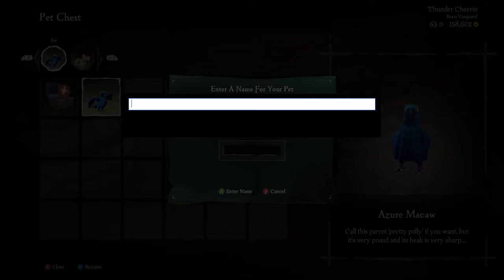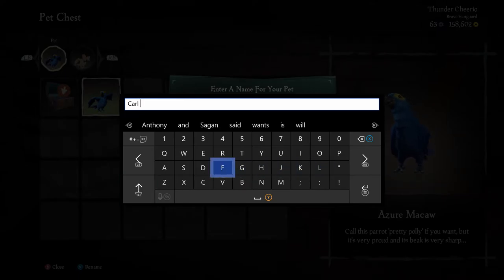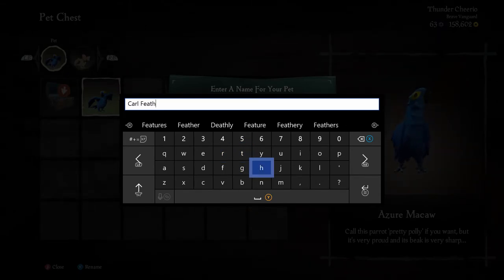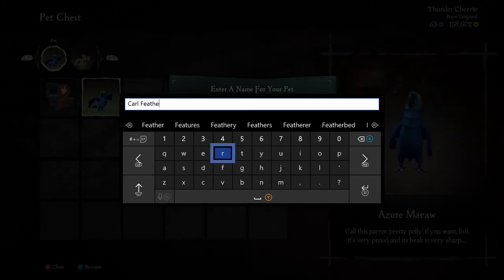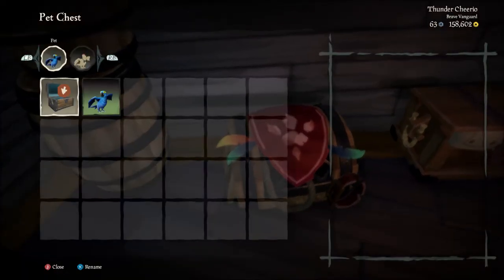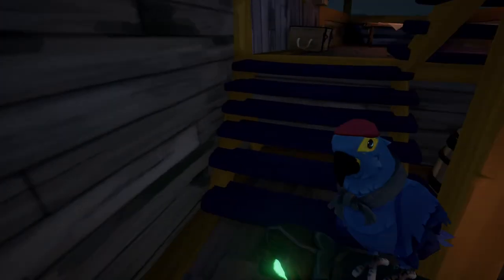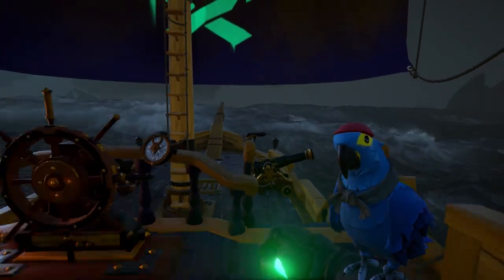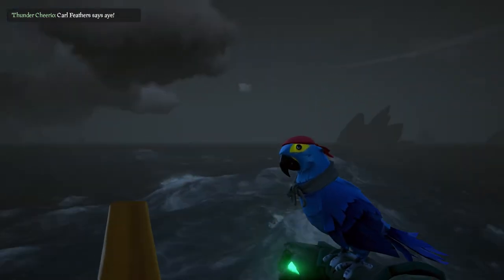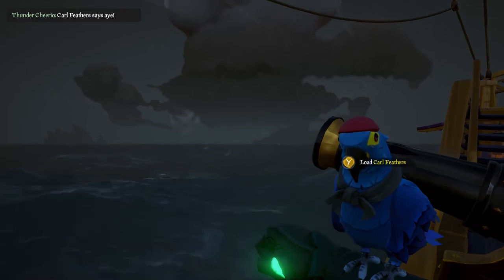All in all, I don't mind the Pirate Emporium. Sea of Thieves has been surviving on game sales alone for the past year, and I see nothing wrong with having an in-game store as long as everything you can buy is cosmetic only and doesn't affect gameplay. I think the prices for emotes and ships could be brought down a little, just so it doesn't seem like a cash grab. The ship cosmetic bundle definitely isn't worth $25, but if they put something like the Ferry of the Damned cosmetic in, I wouldn't mind paying $20 for that. It's an option there for players who want to support the developers, but it's not completely necessary — there's enough great-looking stuff to earn in-game without spending real money.